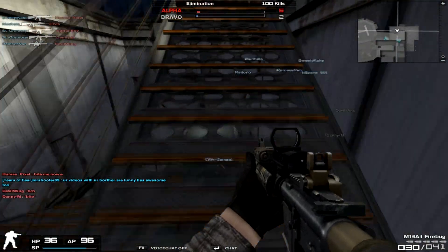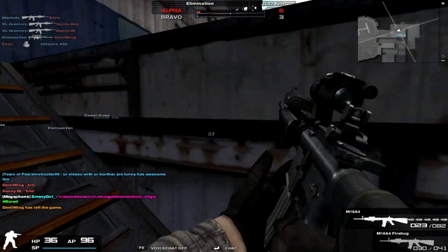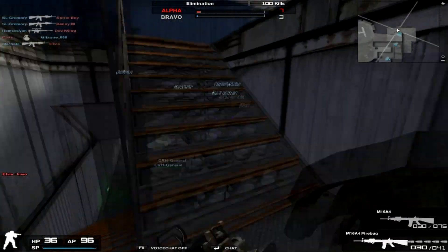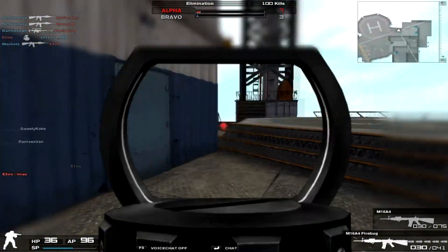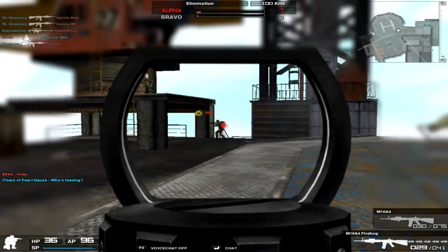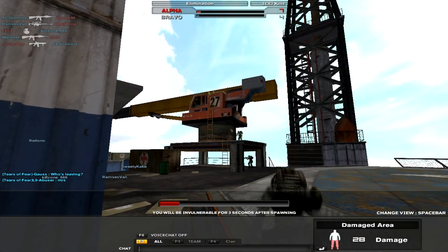I don't love the GP one quite as much, but I'm going to go over stats for both of them first. The Firebug has a damage of 40, portability of 65, rate of fire of 75, accuracy of 87, recoil of 64, and a basic ammo count of 30/90. Magazines, scopes, and muzzle silencers can all be attached.